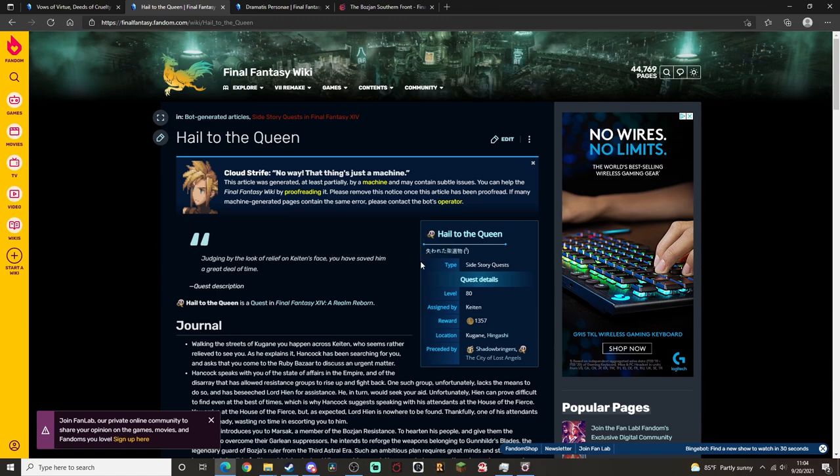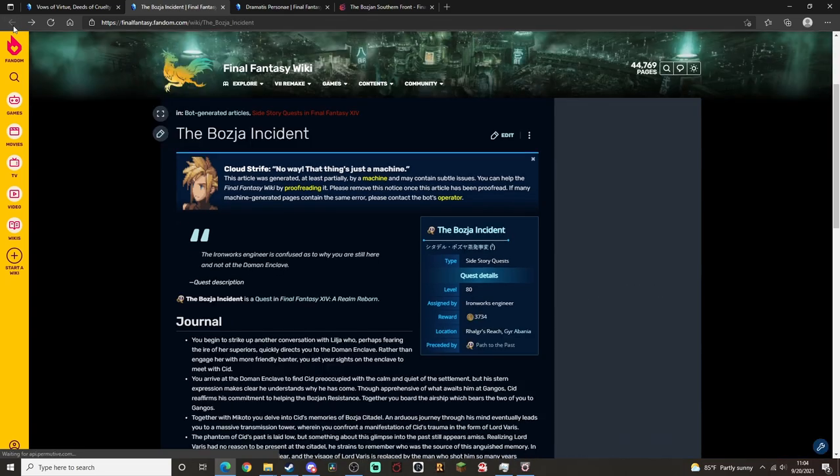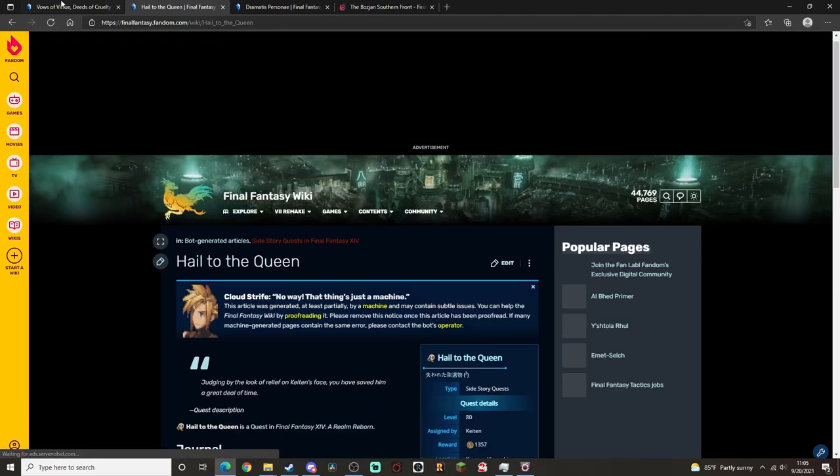Hail to the Queen — to do Hail to the Queen all the way through, you don't just need Hail to the Queen. You need all the way through to the Bozjan Incident and a couple more quests. I don't have it on at this moment, however — take it with a grain of salt.